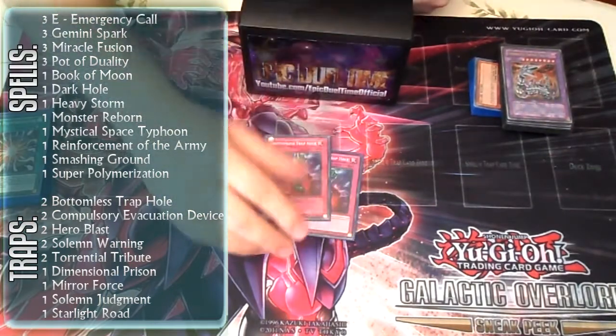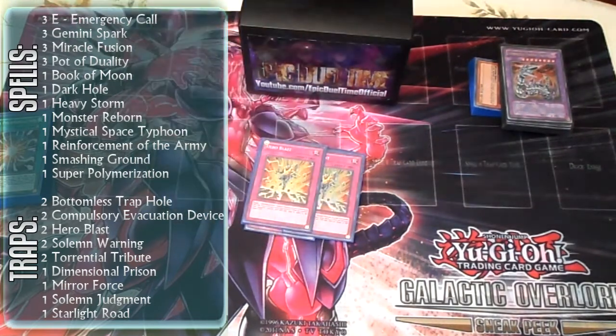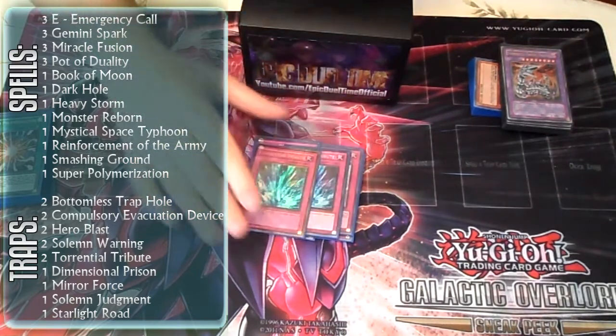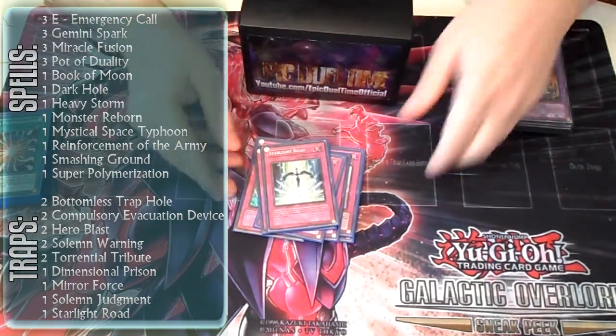For the traps, I run two Bottomless Trap Hole, two Compulsory Evacuation Device, two Hero Blast, two Warning, two Torrential, one D-Prison, one Mirror Force, one Solemn Judgment, and one Solemn Road.